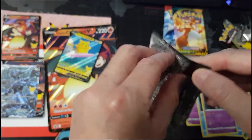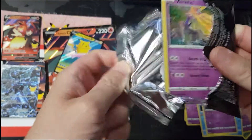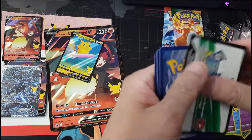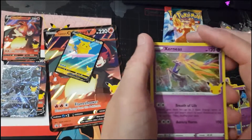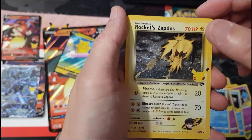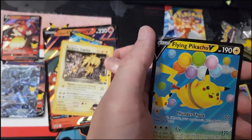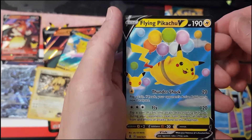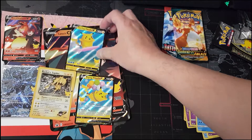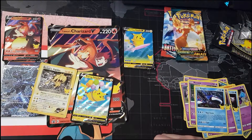Let's see what we've got in this last pack here. Kayaga, Rocket's Seb Dock. Don't think I have that one. I'm not sure if I got that one either, but I believe I got that one already. Three — not bad.